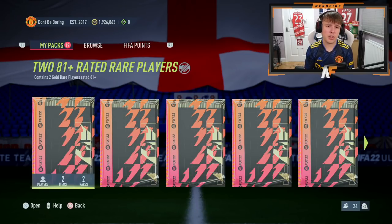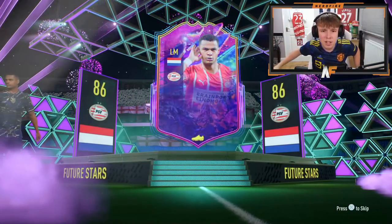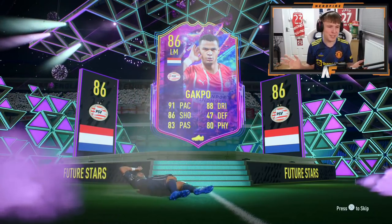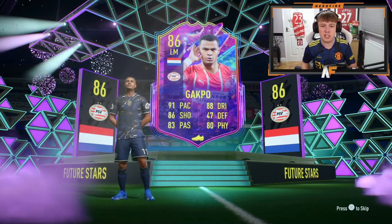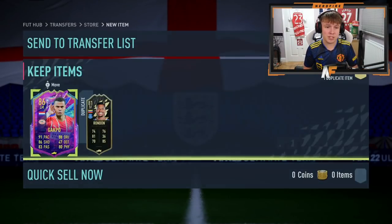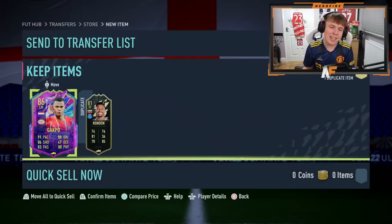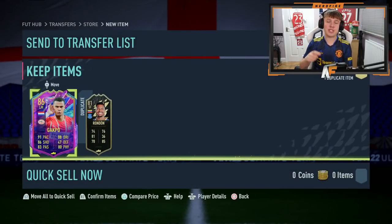A third of the way through, we've had pretty much boards most packs. But walkout - Future Stars! Who is this? Gakpo! He kind of looks like a fodder one but still looks pretty good. Future Stars number two for these packs - 91 pace, 88 dribbling, 86 shooting, 83 passing, 80 physical. Please tell me he has four-star skills. Four-star, four-star - that's actually a pretty good card. I absolutely love this card design. I'm pretty sure Rondon's untradeable, but there we go. Future Stars number two for this pack opening. I'm happy - that's very good timing.